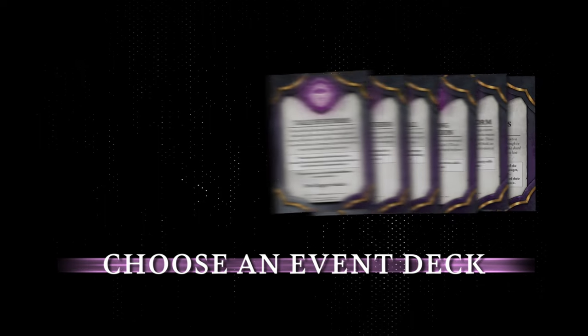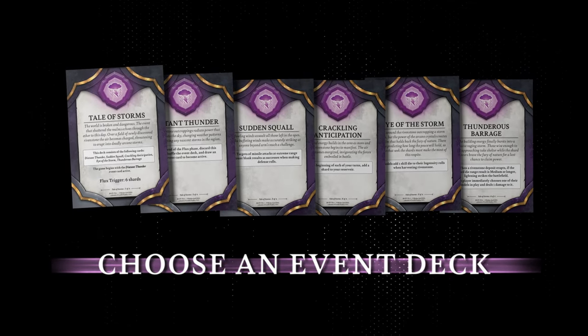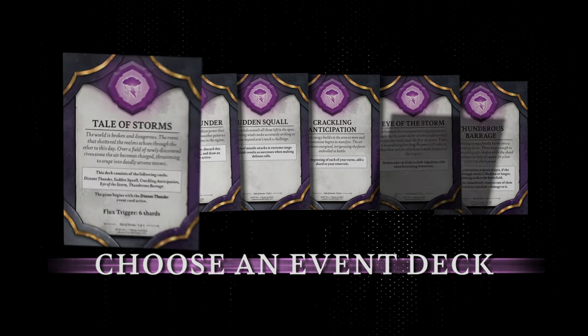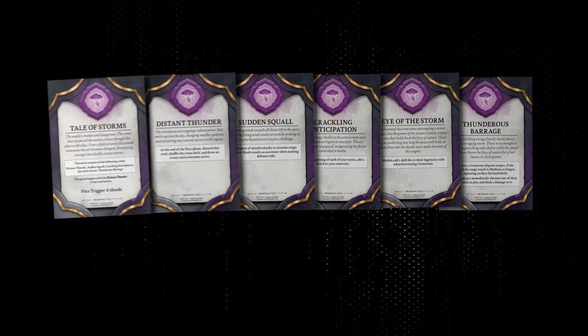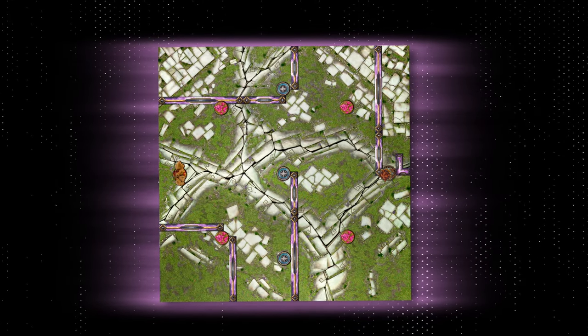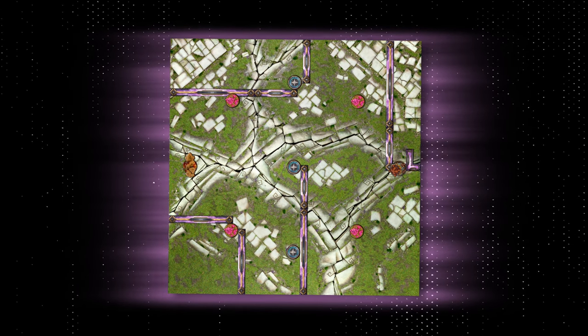Next, choose an event deck for your game. Event decks provide narrative effects to any scenario, such as a raging wildfire or an arcane storm brewing overhead. An event deck consists of a title card and several other event cards. The title card will inform you which event cards are used and how. Any event deck can be utilized with any scenario, offering you many ways to craft your own unique stories within Rivenstone.